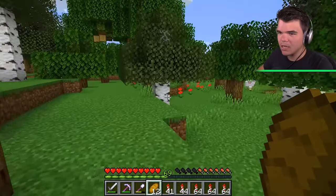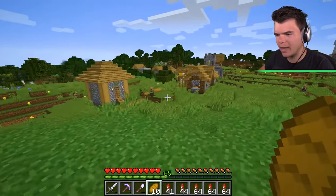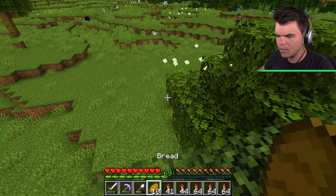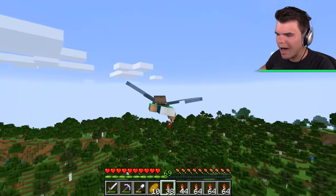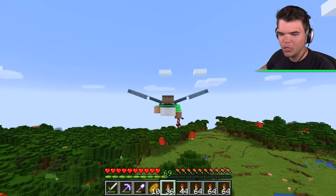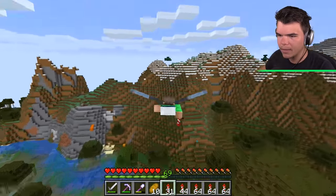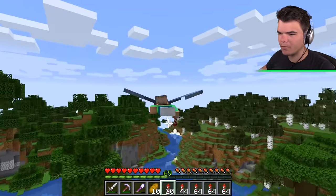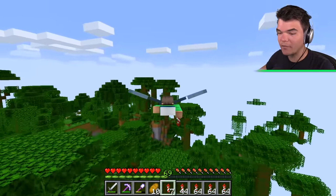I'm thinking maybe we should explore this land a little bit. Our elytra is not that hard to repair — all we need is phantom membrane, which you can get from not sleeping for two days. And I just slept. But we've got a couple minutes left. Let's go flying — I want to explore this. It's a beautiful, beautiful landscape. A lot of trees — I don't think I've seen this many trees before in a Skyblock world. A lot of dirt — we basically have infinite dirt at this point. Mushroom trees, a swamp, hills with snow on it.